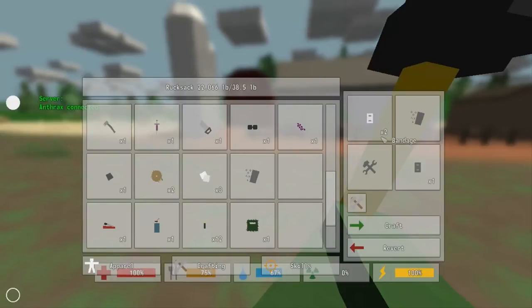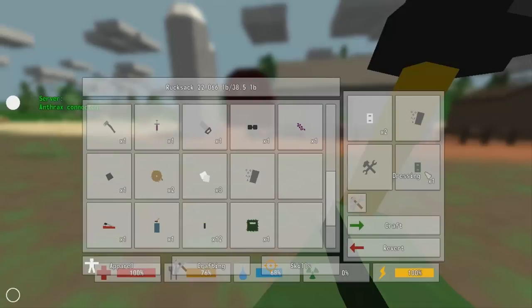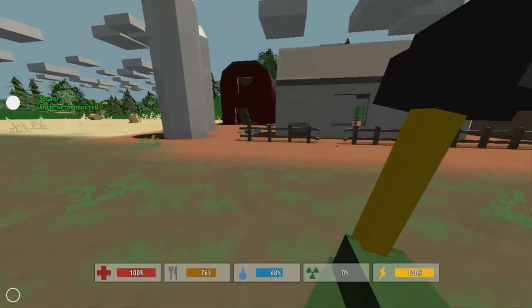Now let's go ahead and put this in. You can see that two bandages equals a dressing — field dressing, whatever. I call it a field dressing, it's actually just called a dressing, but it doesn't really matter. And this heals for — you can guess it — 15 HP. So let's craft that. And this is the highest healing item that you can create.